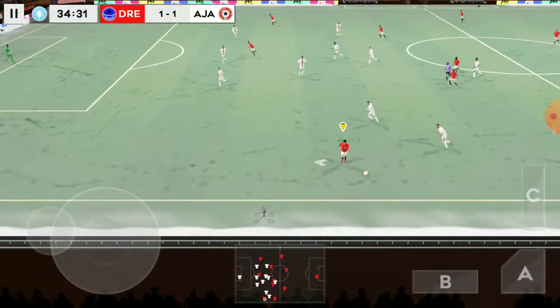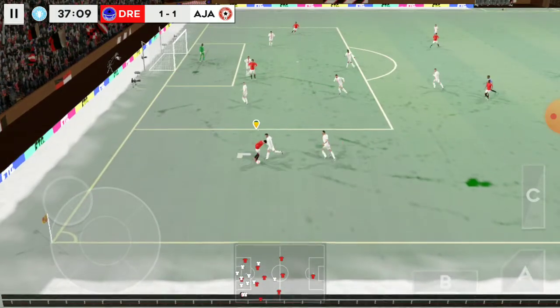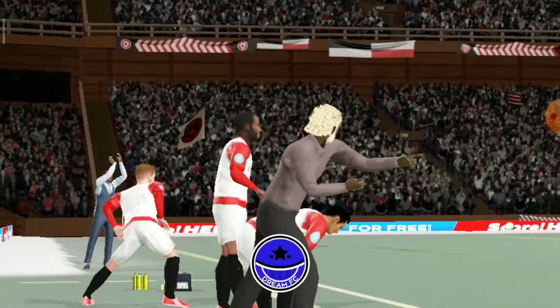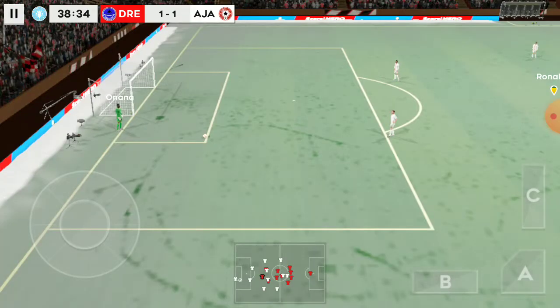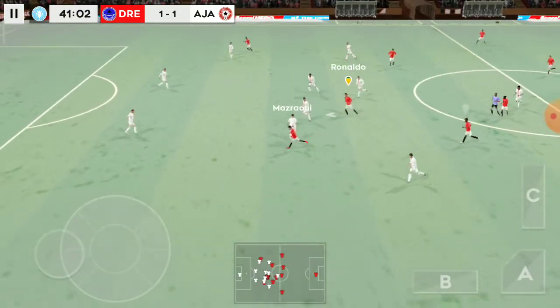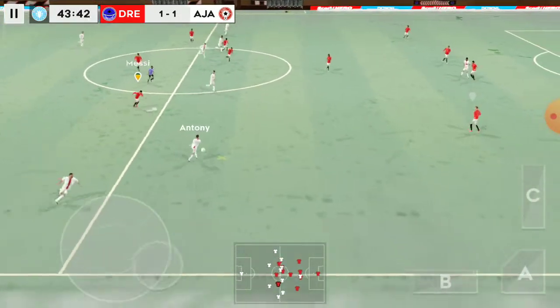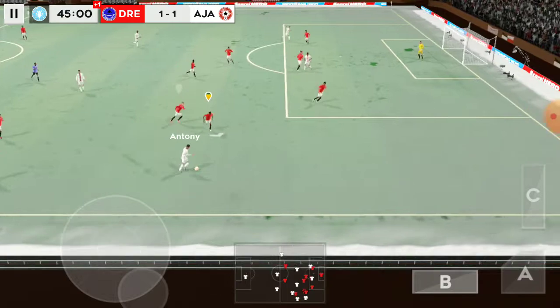They'll push for the lead now. Poor attempt to win the ball. That's into the side netting — goal kick. Let's take another look at that. Keeper sends it long. That's good link-up play, good distribution, great passing there, passed well, passed out wide.